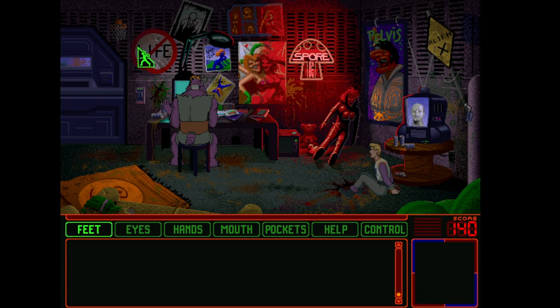Hello and welcome back to Let's Play Space Quest 6: The Spinal Frontier. We've just been kidnapped by this guy and his larger red buddy. So let's see what kind of contrived sequence of events we need to do to get out of here.